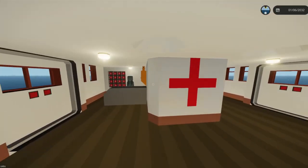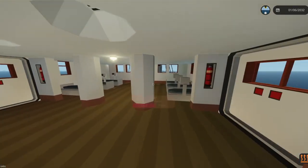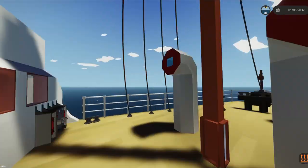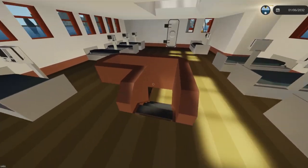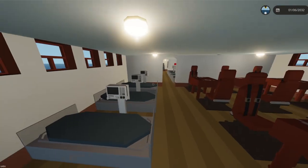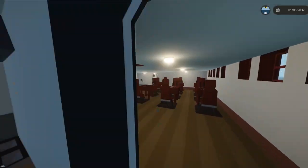We're going to start from top to bottom. Here's the sick bay we already saw, and through here you have more hospital beds — this leads out to the deck. Down the stairs, more hospital beds, and we have our dining hall at the very back with the galley.